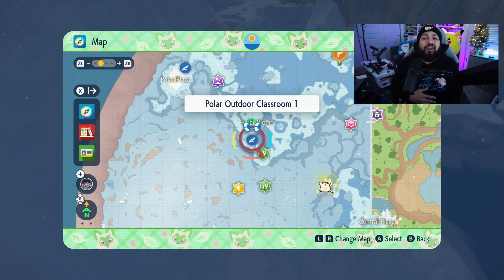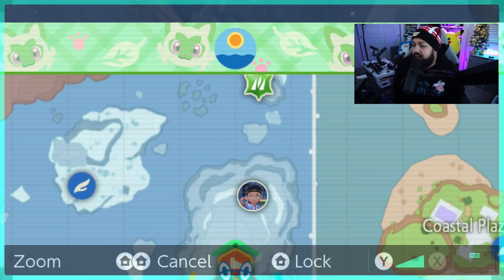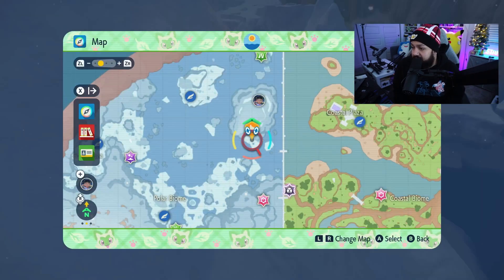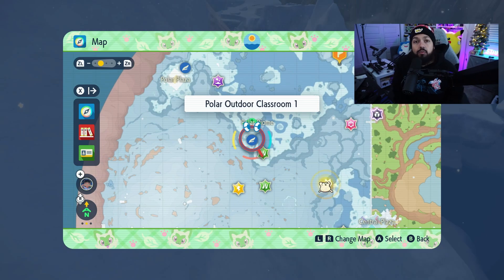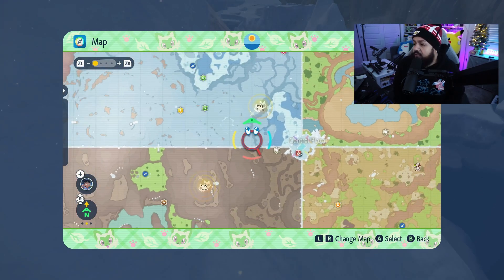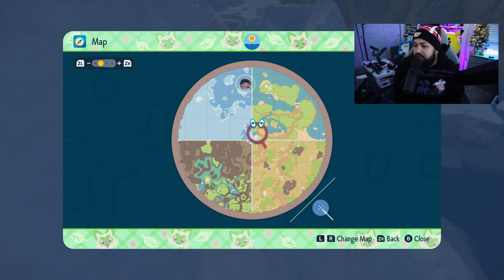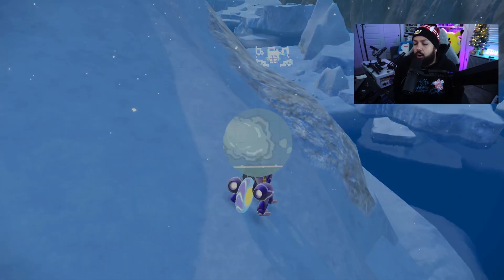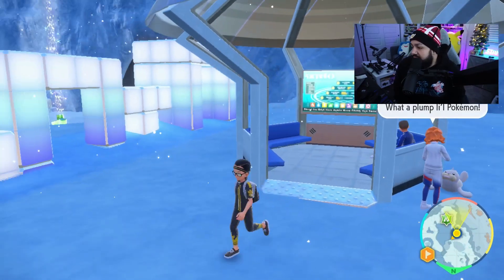We're going to go over where to find Cyndaquil. Cyndaquil is located right here inside of a cave. You can follow where I'm going — you can always start at the central plaza and make your way over, or for this one I suggest going to the polar biome and then heading northeast, kind of upwards into a cave.